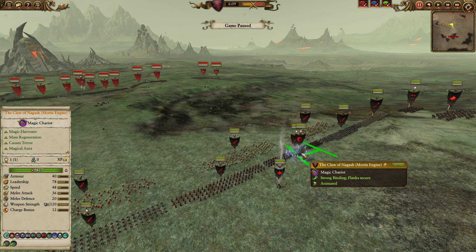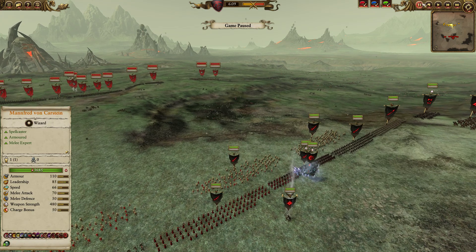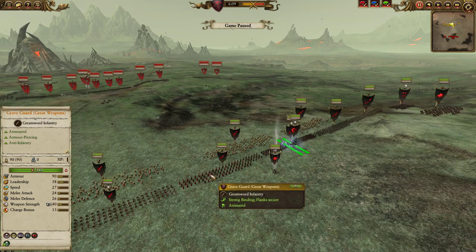Knowing that this fight was probably going to be pretty attritious, pretty grindy, because there weren't going to be any fast fear or terror breaks, there wasn't going to be any sudden crumbling due to ranged fire. I decided to center on the Mortis Engine — the Claw of the Gash, of course, providing healing, providing a damage aura, and some of its own damage into the front-line fight.